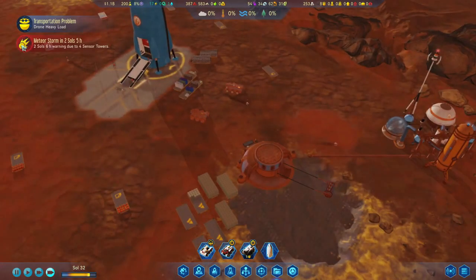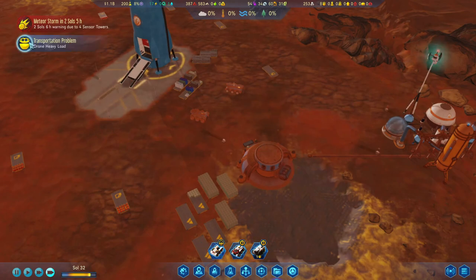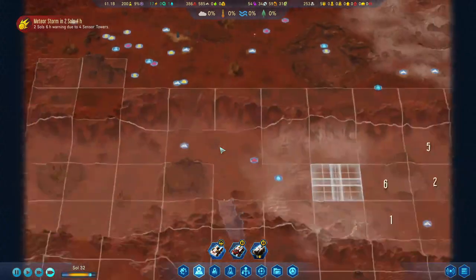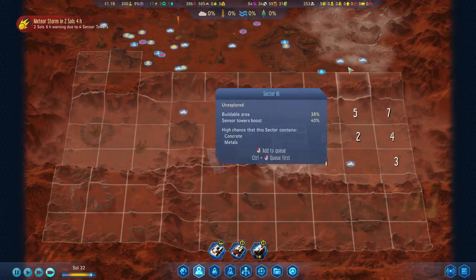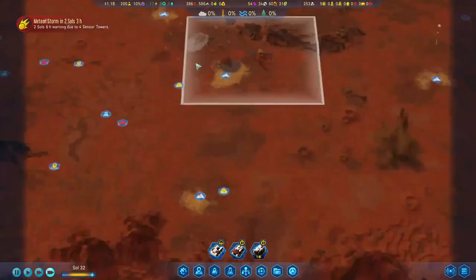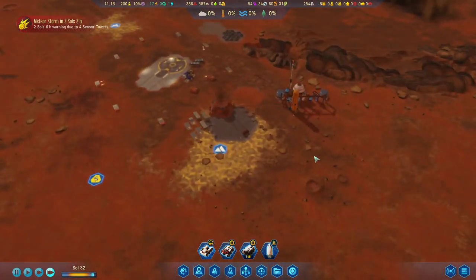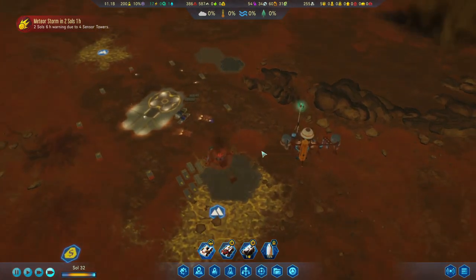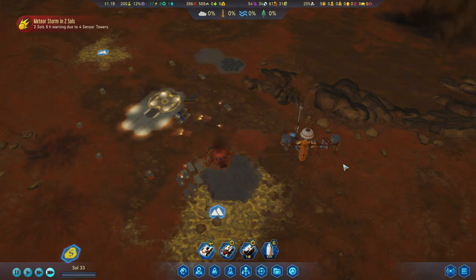Meteor shower. I kind of like meteor showers - although they can be very devastating if they land on your colony, if they land anywhere else we're going to get a lot more resources and potentially some research anomalies as well. I'll take that with the hopes it's not going to land directly on top of us. Once we get the MDS, meteorites will not be a problem anymore.